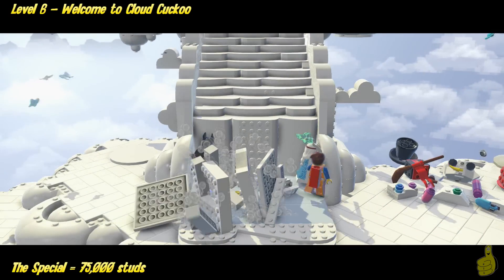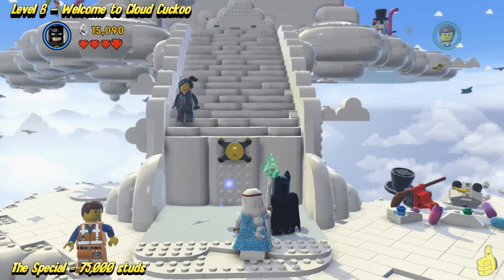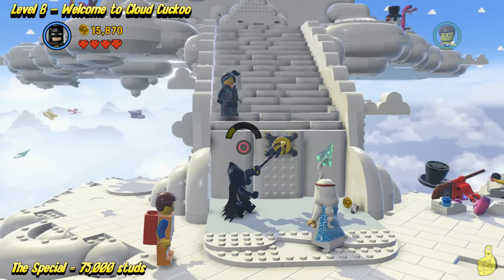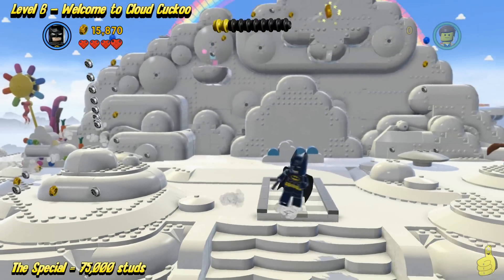Once you get all the way to the top, the goal is just to press and slide that box down. And guess what? It allows us to build another grapple hook. Batman will be your guy — it's just like the old high school bleachers; you're going to rip them out.